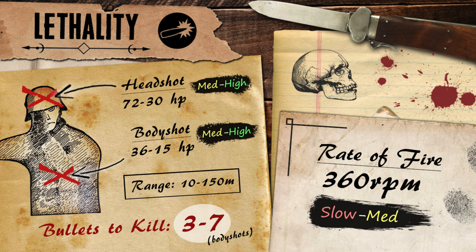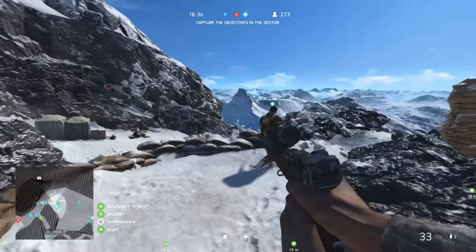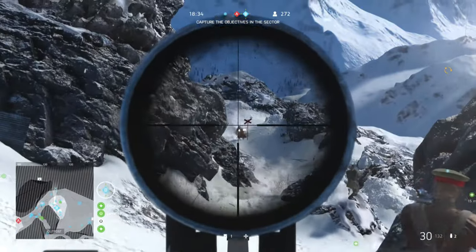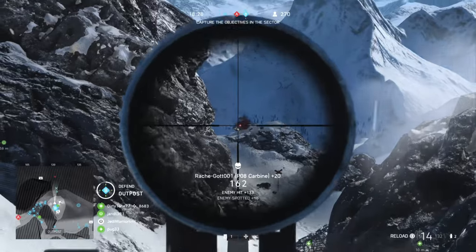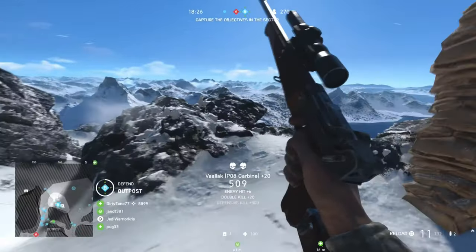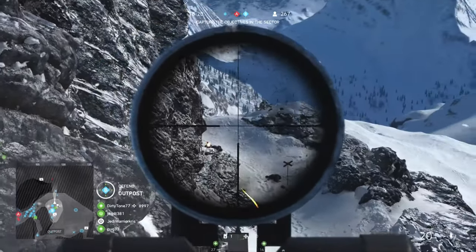Looking at the stats in Battlefield V, the PO8 Carbine deals a maximum damage of 36 up to 10 metres, which then sharply drops off, declining over distance at a quick rate up to 50 metres where it deals 20 damage, becoming more gradual from there and stopping at the 150-metre mark with a minimum damage of 15. This means it takes anywhere between 3 to 7 shots to put a player down depending on distance, which is actually less than the other pistol carbine in the game, the C96 Trench, with the PO8 retaining a slightly higher damage output beyond 50 metres, letting it kill in fewer bullets over longer ranges, mainly beyond 75 metres.